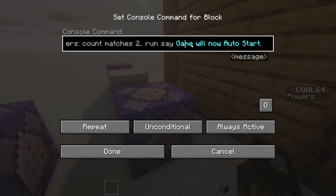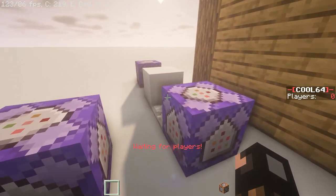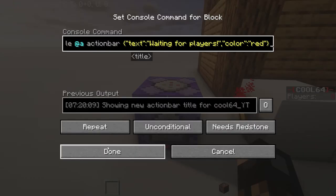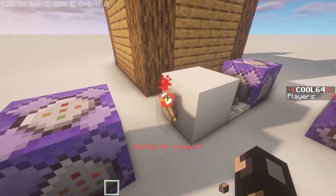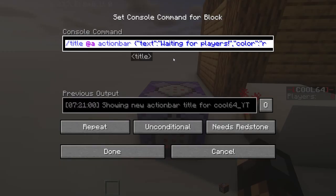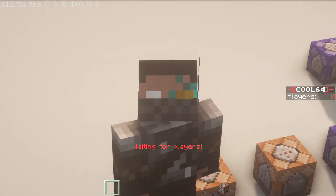You're basically all done, but if you want to display a 'Waiting for Players' text at the bottom, get a comparator output from the command block, invert it, and feed it into another repeating command block that needs redstone. What this does is: if the count is less than the amount needed to start the game, it gives a redstone output which powers the command block. I'll put a link in the description for a custom title generator — just copy and paste the command into the command block like I did here. I hope you found the video helpful; if so please like and subscribe and I'll see you in the next one.